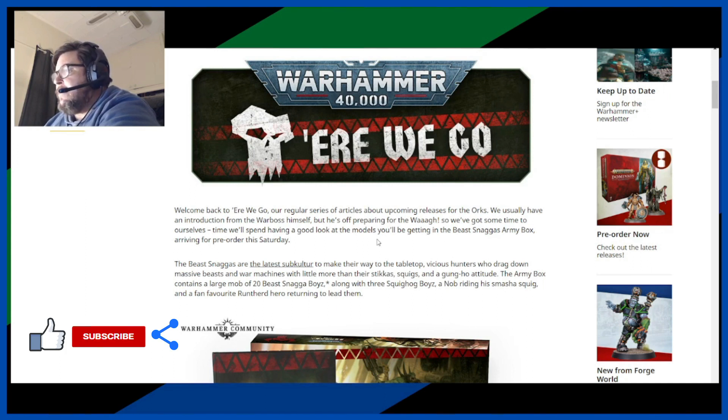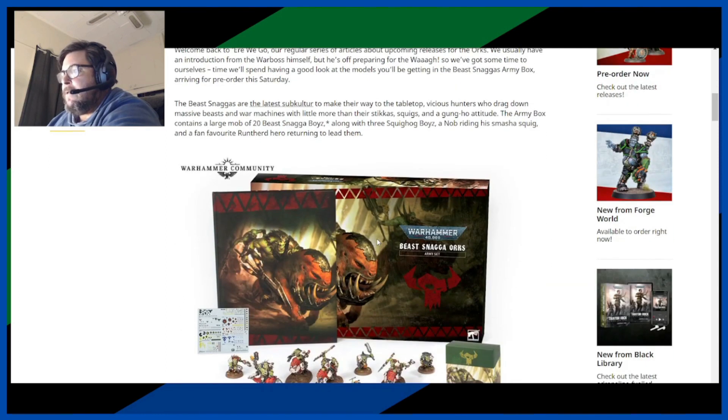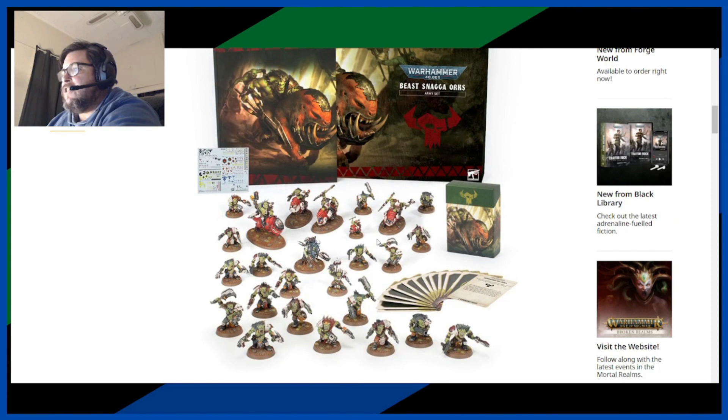They're really going to push this marketing! Beast Snaggers are the latest subculture to make their way to the tabletop — vicious hunters who drag down massive beasts and war machines with little more than their stickers, Squigs, and gung-ho attitude. The army box contains a large mob of 20 Beast Snagger Boys, along with three Squig Hog Boys, a Knob riding his Smasher Squig, and a fan-favourite run hero returning to lead them.